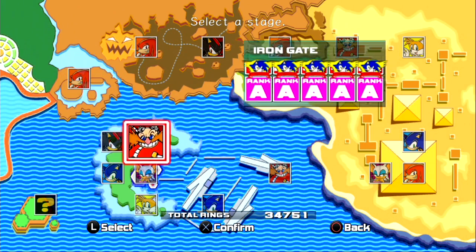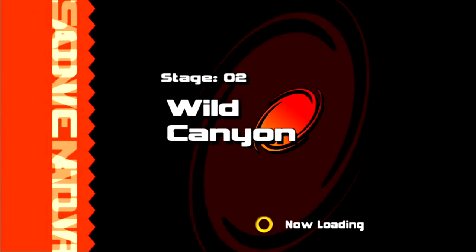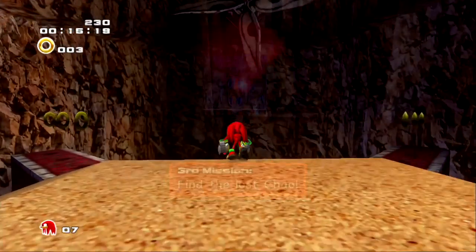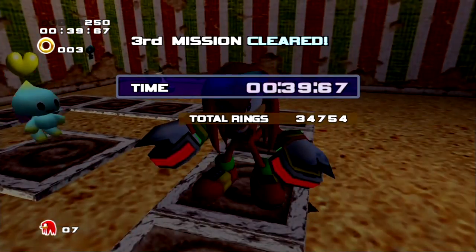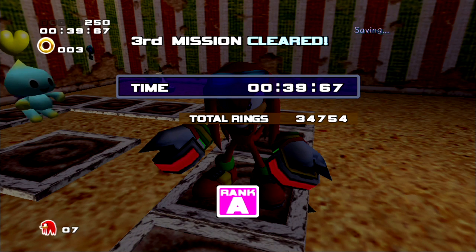So for example, if I decide that I want Knuckles in Radical Highway, I can just go to Wild Canyon, pick any mission — in this case I choose mission three — and I will perform his Chao Key glitch. After finishing the level and getting my results screen and ranking, instead of being sent back to the stage select screen, I will be sent to Radical Highway.